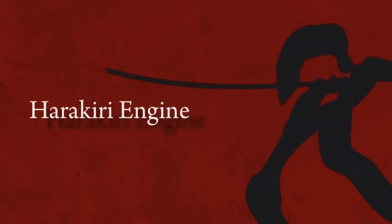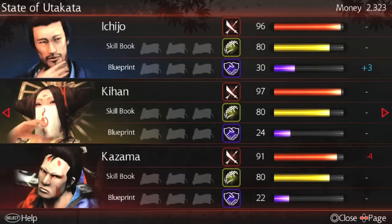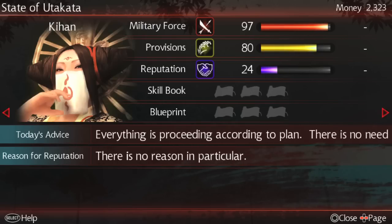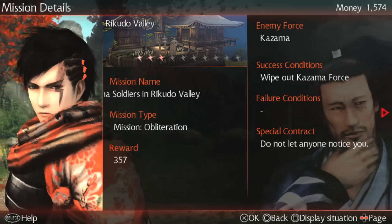With the aid of the Harakiri engine, the game constantly adapts to the changing war situation, letting you feel the real consequences of your actions. Depending on which missions you take, the military might of each of the daimyo factions will be greatly affected. It is entirely up to you what missions you take.